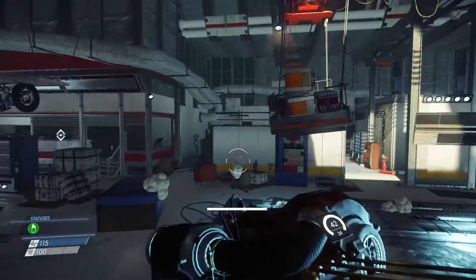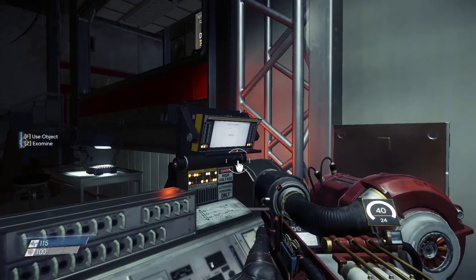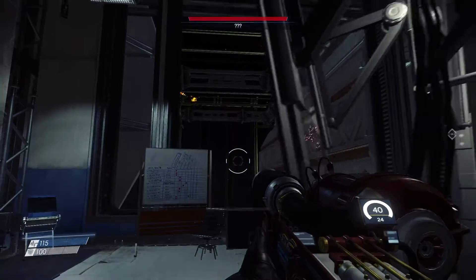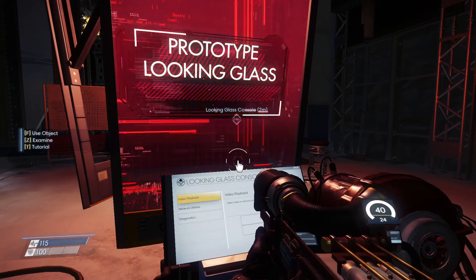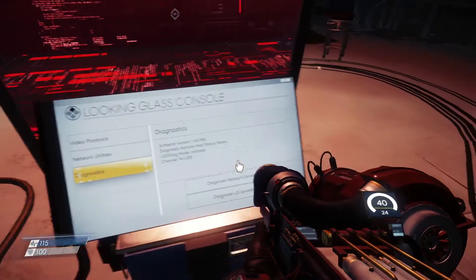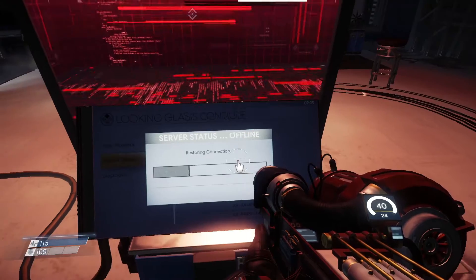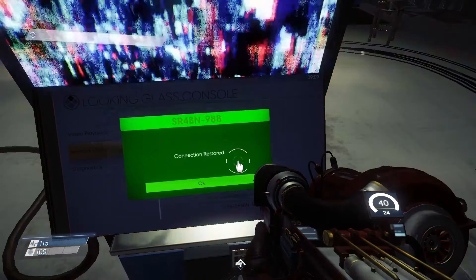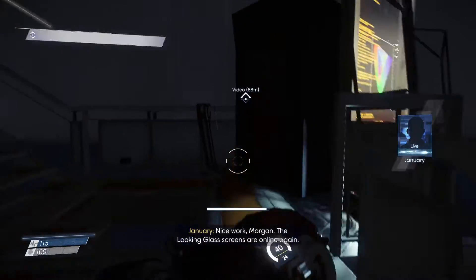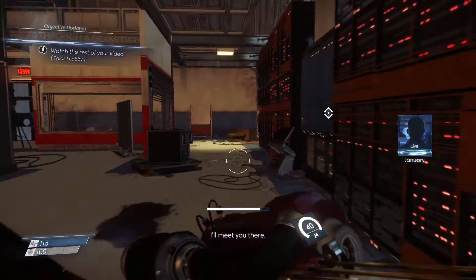Alright, let's go to Dr. Cavanaugh's workshop. Does not have power — power on. You don't need to tell me — stopping power. Restoring connection. Nice work Morgan, the Looking Glass screens are online again. Head back to your office as soon as you can — it's important you hear the rest of your message, and I'll meet you there.